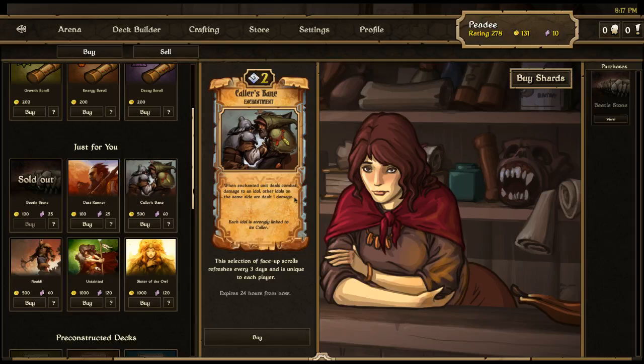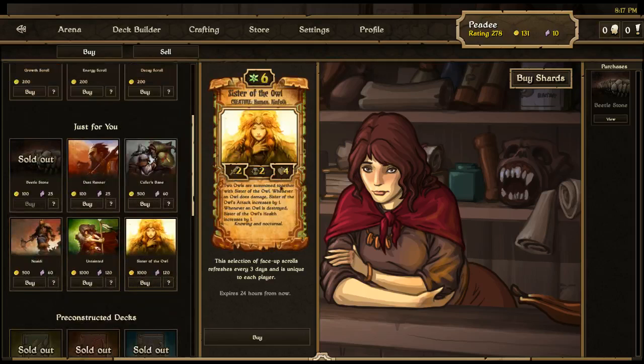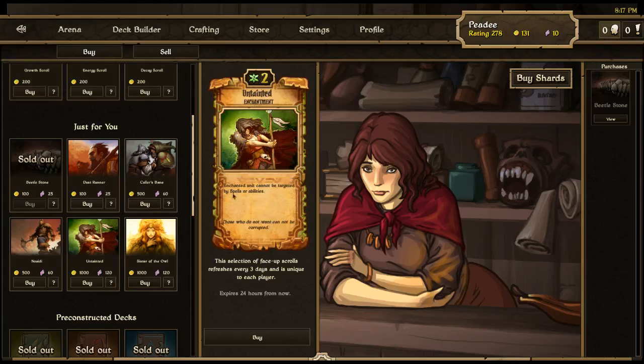Caller's Bane: when an enchanted idol deals combat damage to an idol, the other idols on that same side are dealt one damage — pretty awesome. Sister of the Owl: two owls are summoned together; when the owl does damage, Sister of the Owl's attack increases by one; whenever an owl is destroyed, her health increases by one. Untainted: an enchanted unit cannot be targeted by spells or abilities.